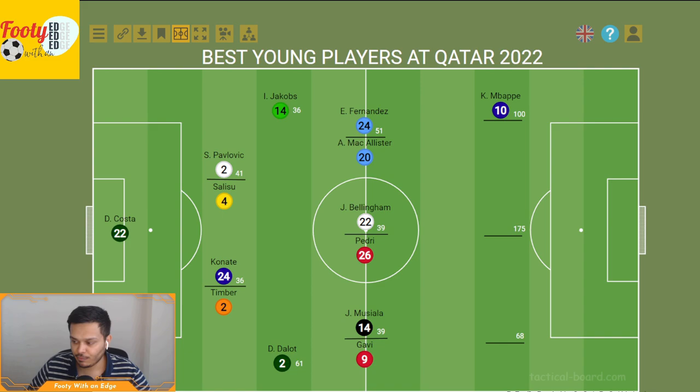Then we have Phil Foden on the right wing. An impressive tournament — he didn't play the first game and only played 15 minutes in the second against the USA. He had a PES of 68, one goal, two assists, and created four chances in just 174 minutes. He's done incredibly well when given the chance, and it'll be very interesting to see what he can do against France in the quarterfinals.